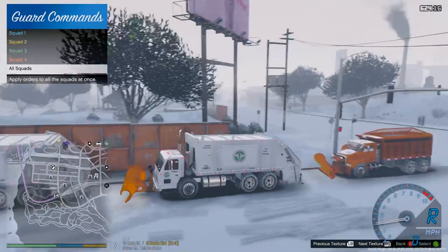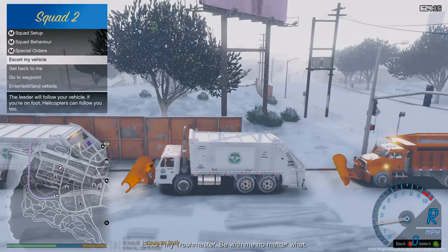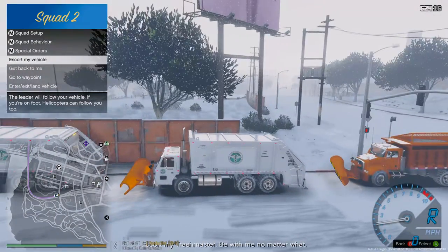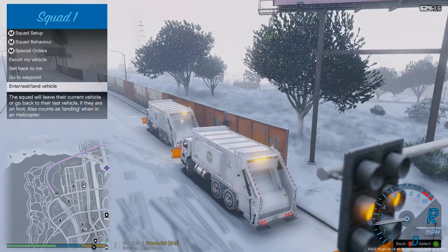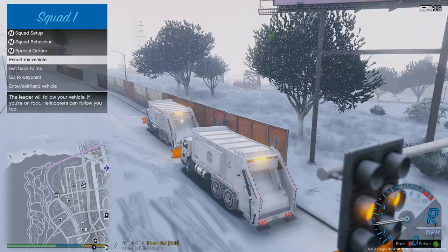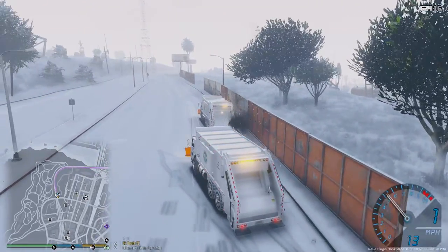Let's go ahead and turn our lights on. I'm going to tell the truck in the back — squad two — to follow me. Alright, he's going to follow me, and we're going to tell the truck in front of us, number one, to go to the waypoint. And we are off, guys — here we go!